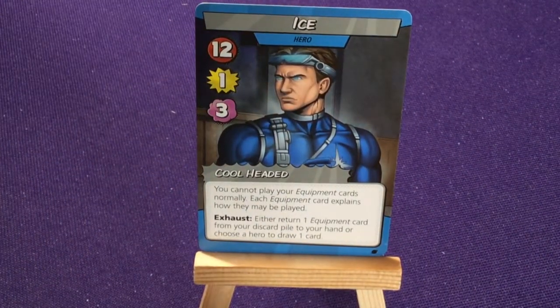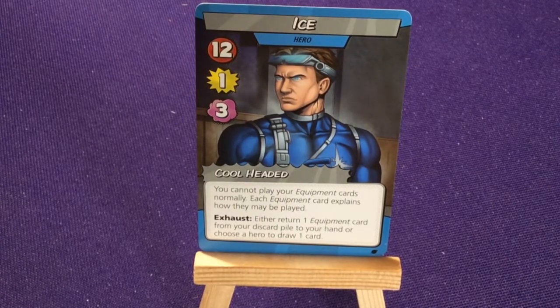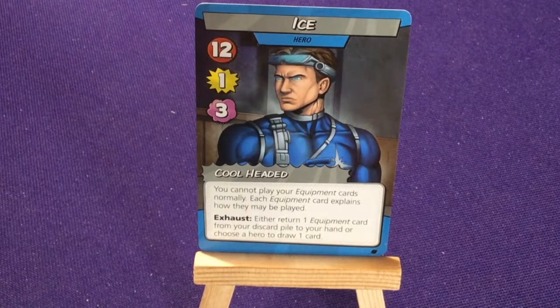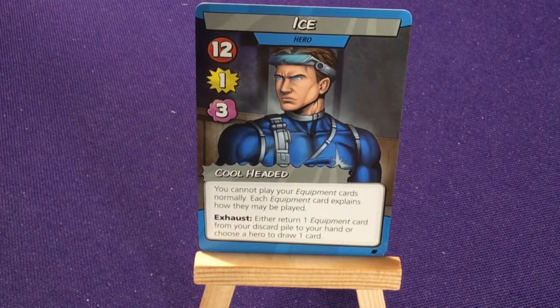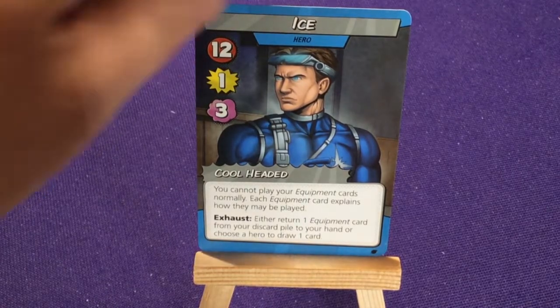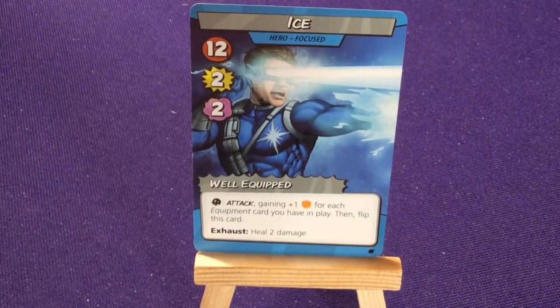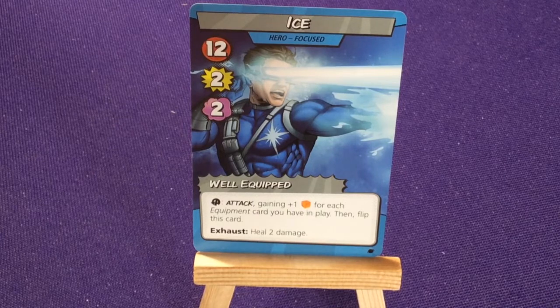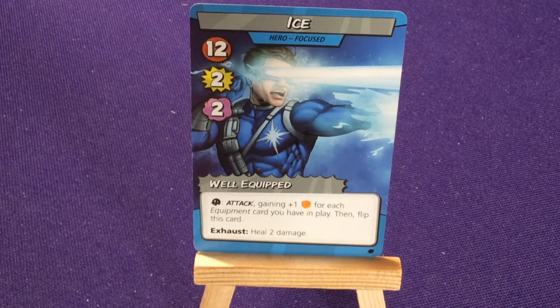Ice has 12 health, 1 inflict, 3 problem solved. Cool-Headed: you cannot play your equipment cards normally — each equipment card explains how they may be played. Exhaust: either return one equipment card from your discard pile to your hand, or choose a hero to draw a card. When focused, he gets 2 inflict, 2 damage, 2 problem. Well-Equipped: activate attack gaining plus one die for each equipment card you have in play, then flip this card, or exhaust to heal two damage.